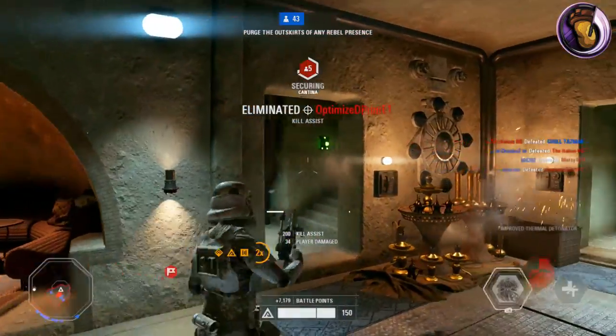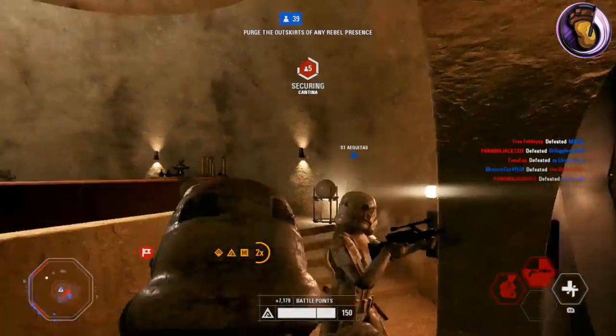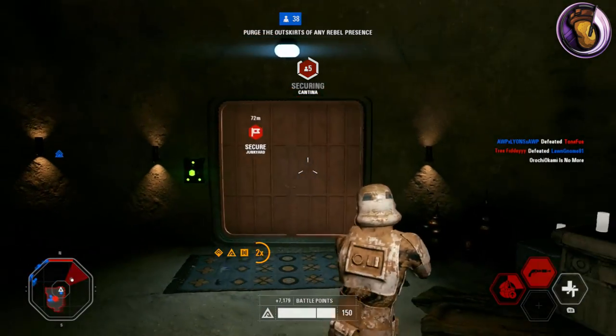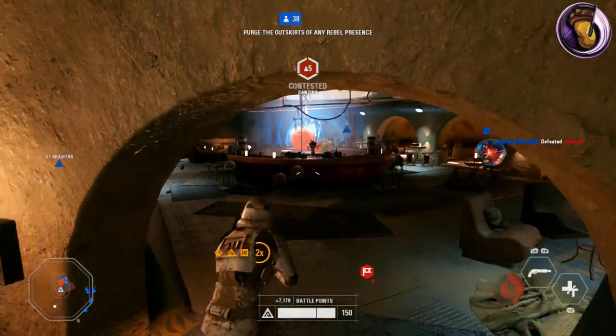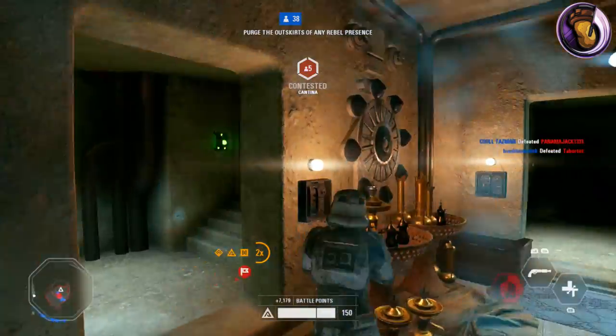Now, how to unlock it and its different attachments. To unlock the main blaster itself without any attachments, you need to defeat 200 enemies with the Assault Class. I like how they decided to do this — it's not completely based off of credits, but it's grinding for each weapon and grinding for those attachments, and it really does give you something to do.